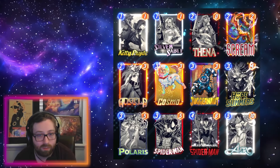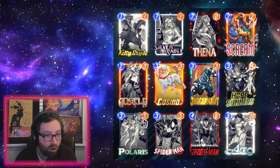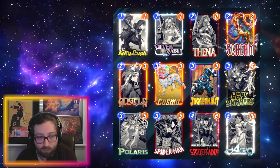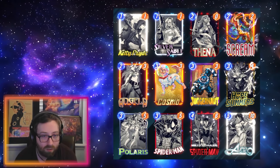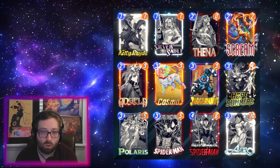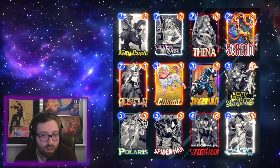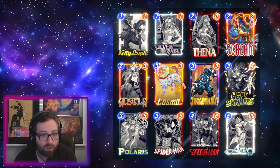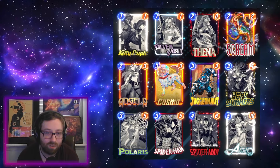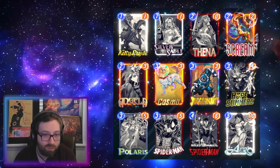In terms of whether you should pick up Scream, the spotlight caches this week are Man Thing and Mobius, both very good cards but also both Series 4 cards that many people probably own at this point. I think if you don't own Man Thing, this is a slam dunk week as long as you like playing the 'move your opponent's cards' type of stuff. But if Scream is the only card you're looking for this week, it might be better to go with tokens, since the card quality is high but a lot of people already own these cards.